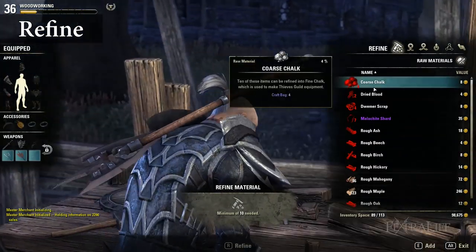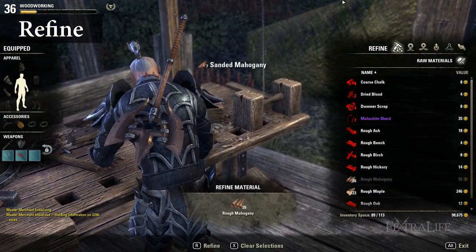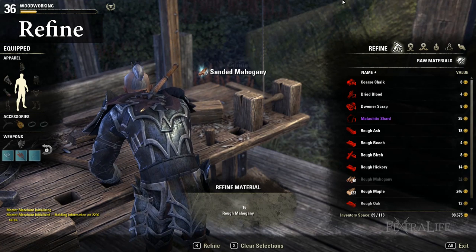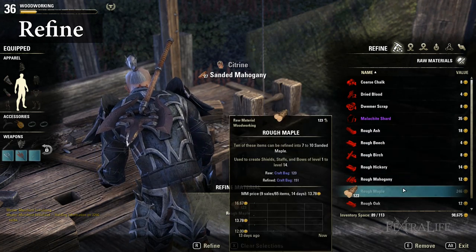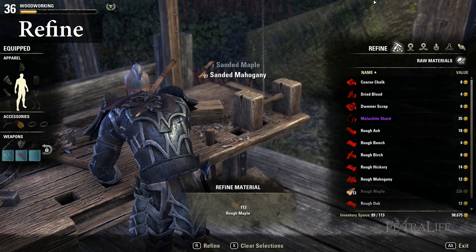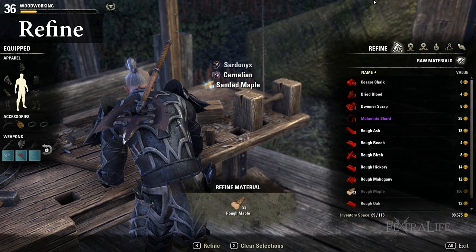Refine: Refining converts raw woodworking materials into processed materials that can be used to craft gear. Raw woodworking materials come in the form of harvestable branches, usually found near trees on the ground throughout Tamriel. Refining raw materials can also yield resins used to improve gear, and the chance of acquiring resin increases with the wood extraction passive.